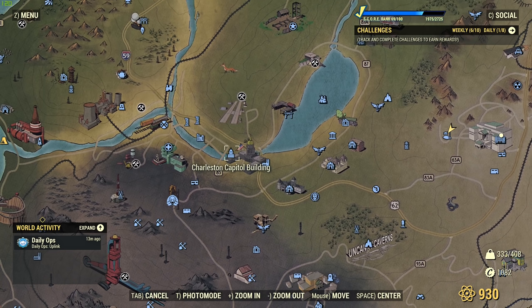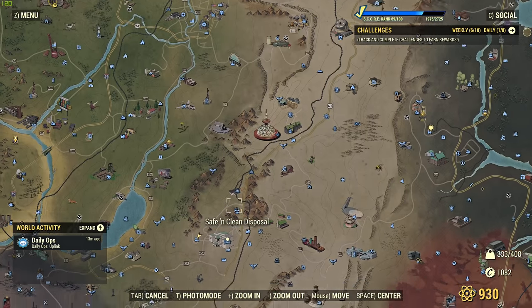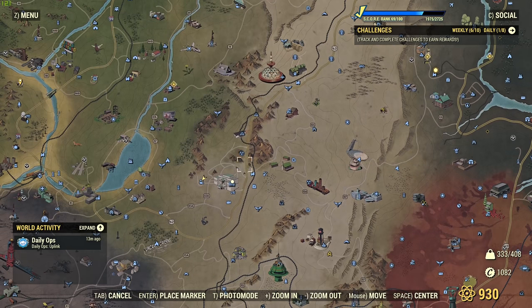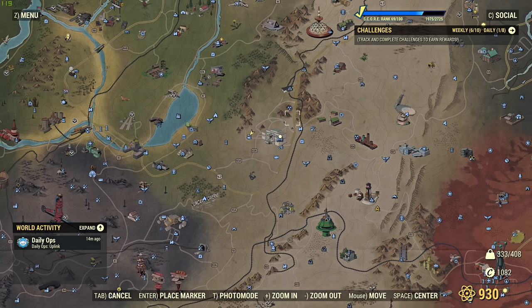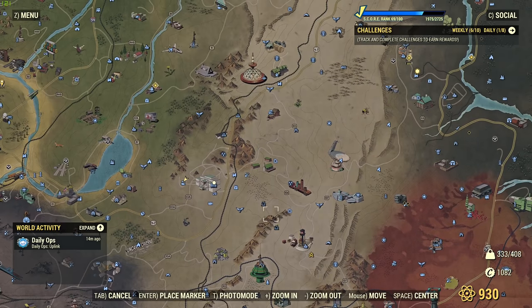There are a couple of rules when hunting for treasure hunters. They cannot appear in any interior location — if you go inside the Charleston Capitol Building, you will not find a single one. The best places to find them: now that they can spawn everywhere on the map, look for areas with a high concentration of enemies. White Spring Golf Club is a great example, but it's not the only place. Roam different areas, low level or high level — it doesn't really matter.